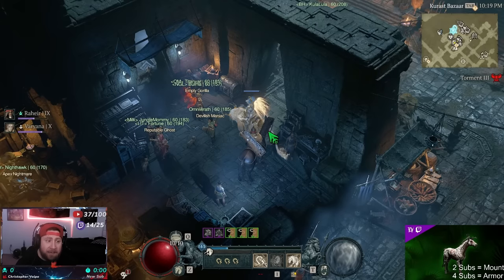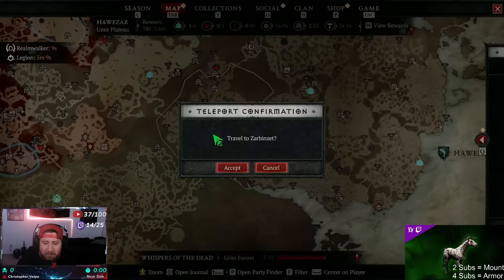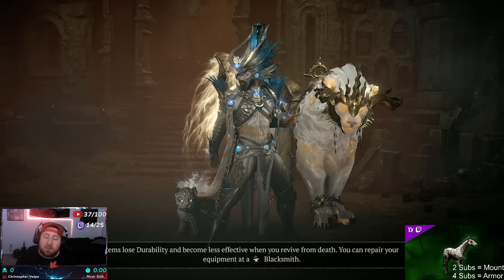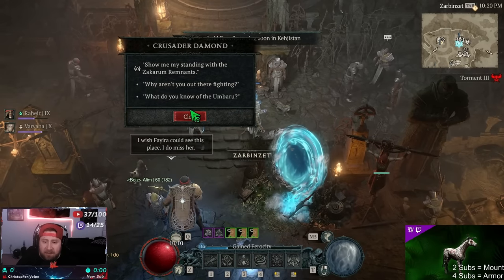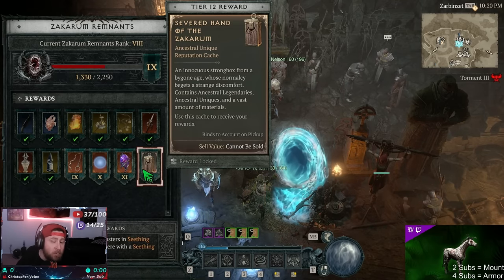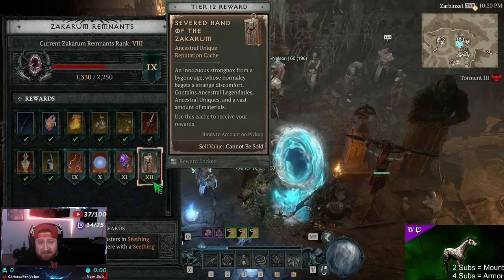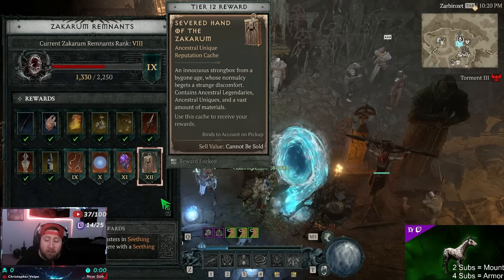Previously the seasonal board — where you fill it up each season — would give you a resplendent spark at the end. You can see here in the new seasonal content that you do get a final reward cache with ancestral legendaries and uniques, but we no longer get a resplendent spark here. That's also gone because it used to cost four sparks to make a mythic unique, and that's no longer the case.